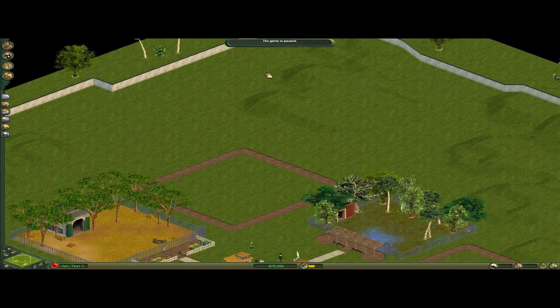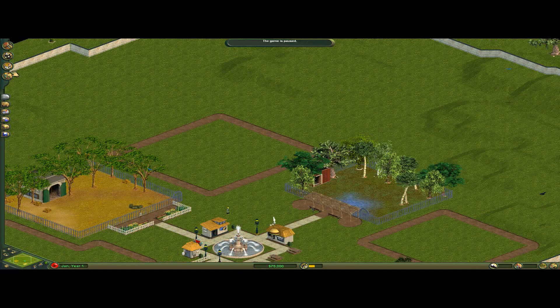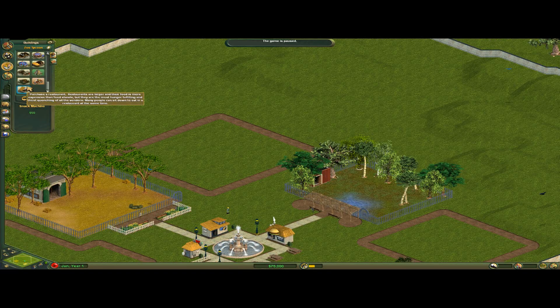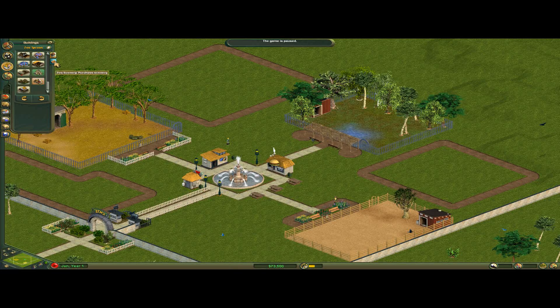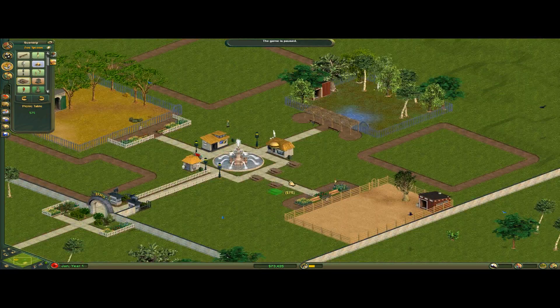But if there's random junk everywhere, I am not allowed to sell that. For instance, I'm going to place a compost heap over there, and once I've done that and put down a bench over here, I can undo the bench but I can't undo the compost heap. I can undo a misclick to fix it, but I can't delete anything that's already in the zoo.